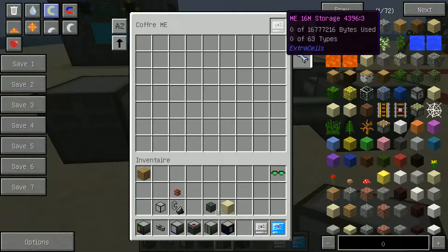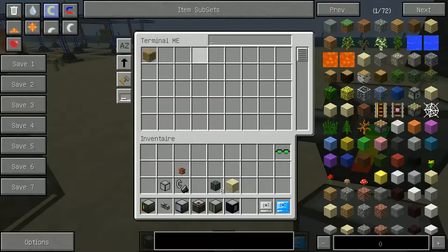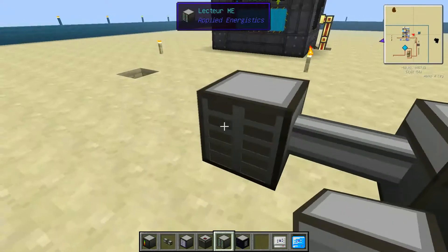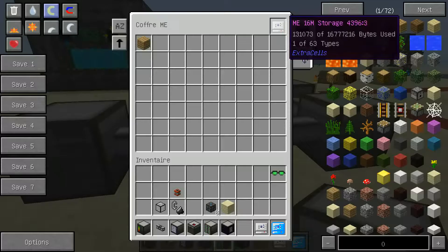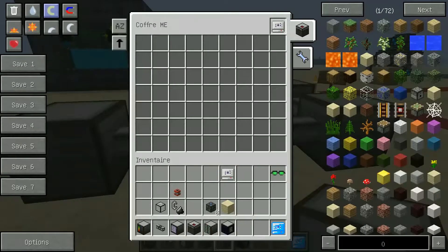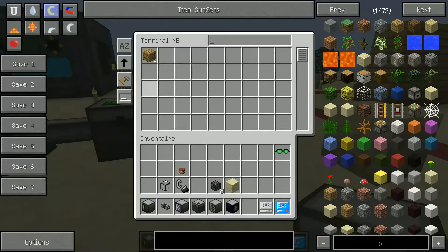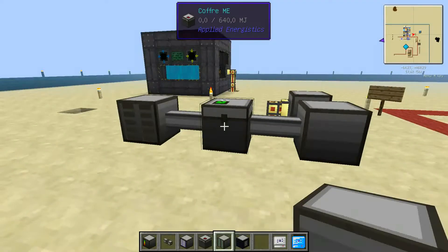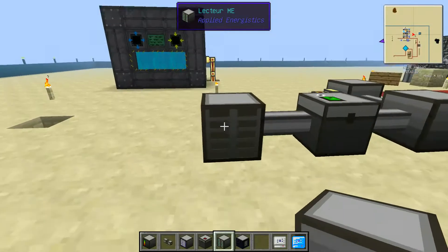I place the ME Chest and add my cable, then place the ME Drive. Inside the ME Chest I put a card — and now you can see it's green. Going back to the terminal, I can now put something into the system and it works. The item appears in the terminal. The difference between these two blocks is that the Chest only lets you insert cards without reading what's inside a specific card, whereas the Drive lets you read the contents of each specific card and swap them.